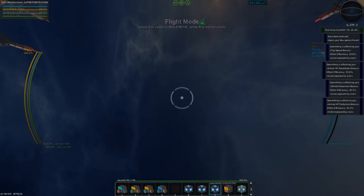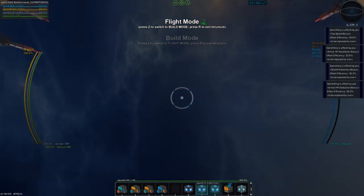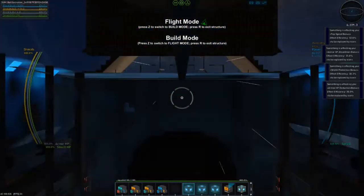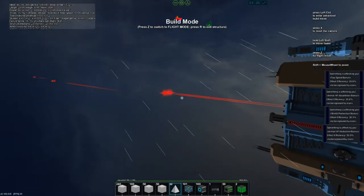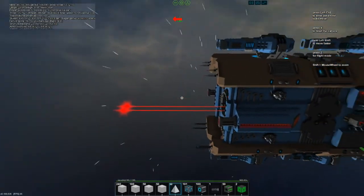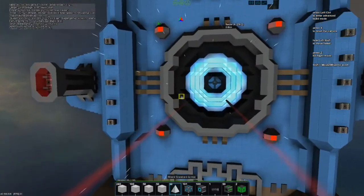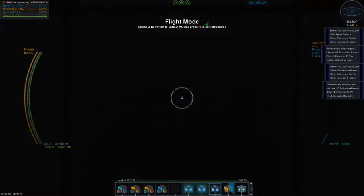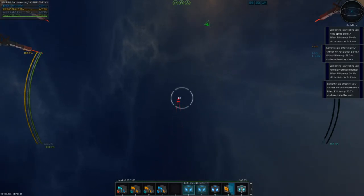We have a scanner. We have the crazy launch fighter button. Safety switch — it's a 10-missile shot. And now it spams missiles forwards, which is cool. They actually take huge amounts of power, so they're actually a real system.